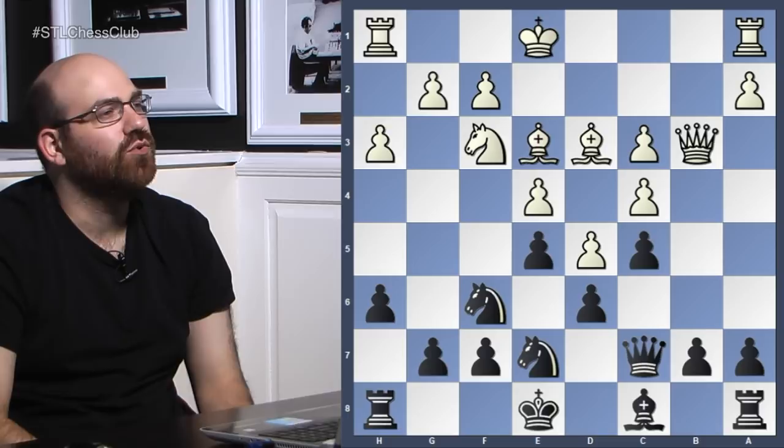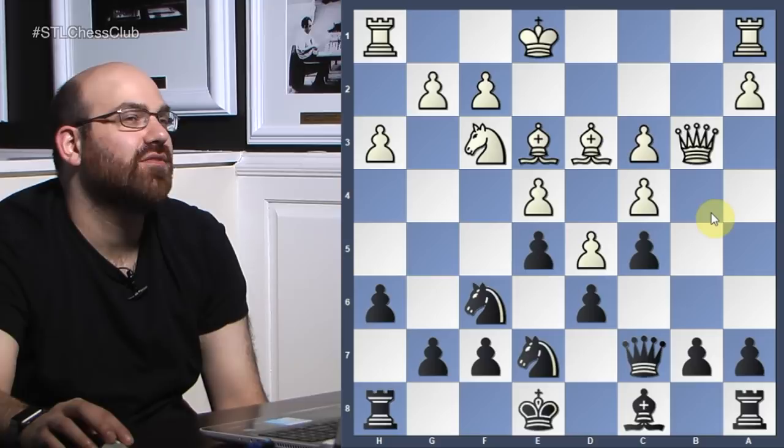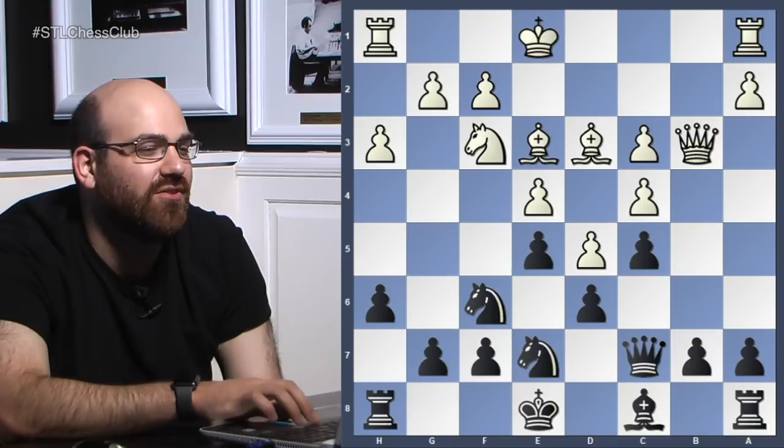Looking at my homework assignment, I can tell I didn't do a great job, because I can see a clear purpose now for why the queen is on b3 rather than d1. What move would black like to play with one of the knights? Knight h5 is now a playable move — so it's actually quite tactical. Karpov's a sneaky guy. So knight d2 was played, and indeed knight h5 followed.